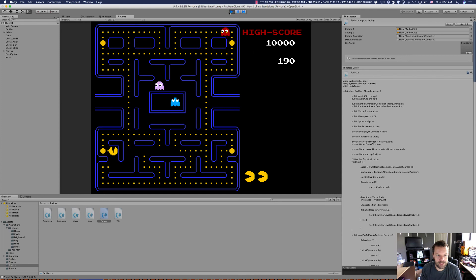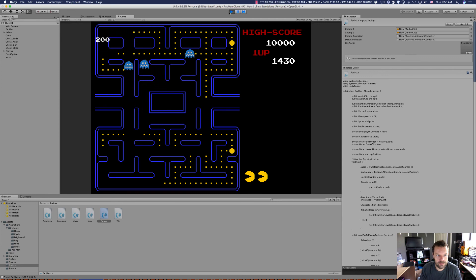We got 190, so we should get 200 and then 50 — there we go, 250! Now I'm going to try to get all four ghosts. 200 — 400 — 800 — 1600! I did it!